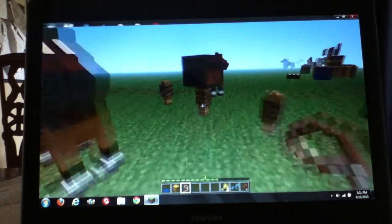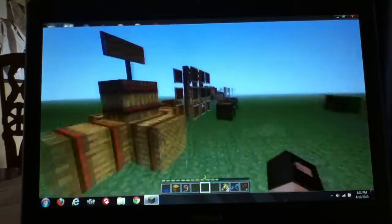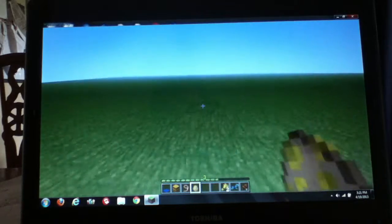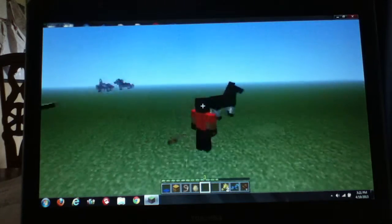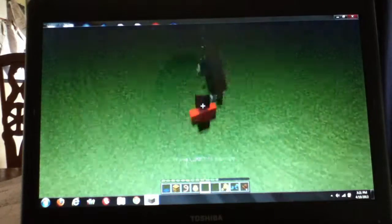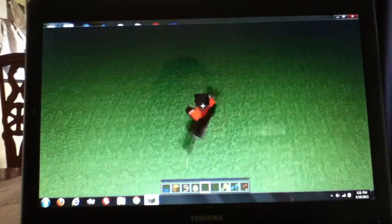I want to tie him up so I don't lose him. Let me go grab a horse spawn egg and show you how to tame a horse. If you right click, you have to keep getting on him — he will kick you off, but eventually you will get hearts, and that'll show that he's tamed.